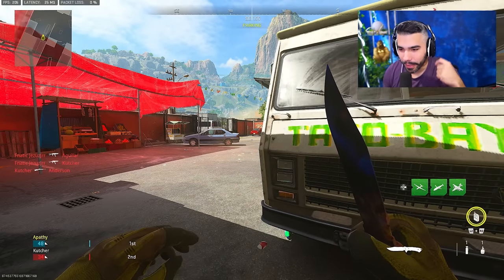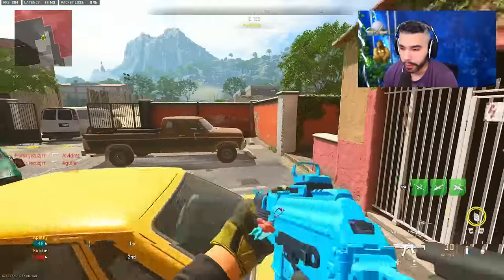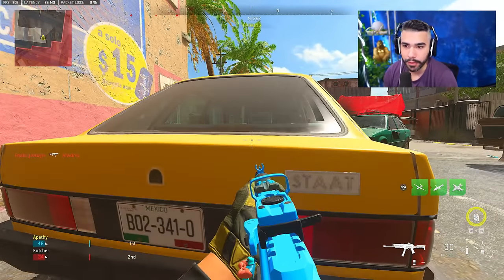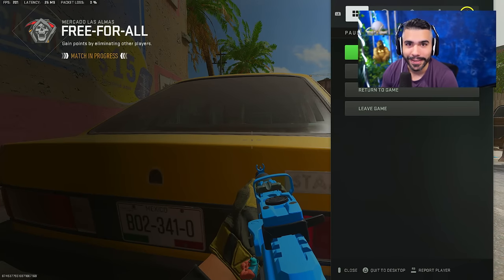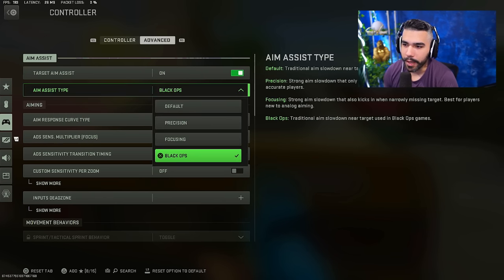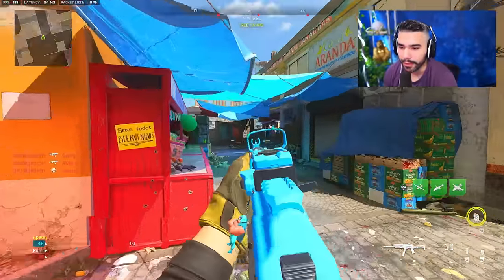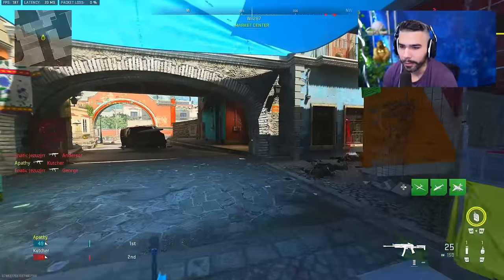One last bonus tip — and I've talked about it in my aim video — is how to get more aim assist. Go to your controller settings, go to advanced, and change your aim assist type from Default to Black Ops. Even though Default isn't horrible, Black Ops will give you even more aim assist pull, and it's going to allow you to hit your shots easier so you probably aren't going to miss.